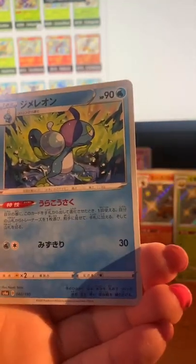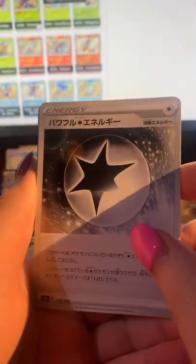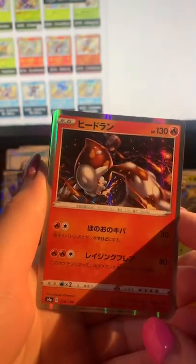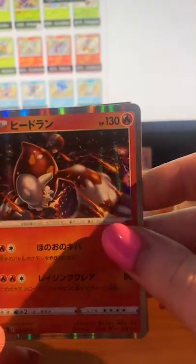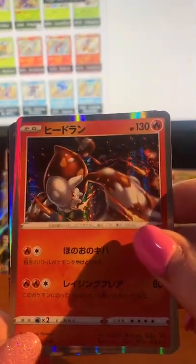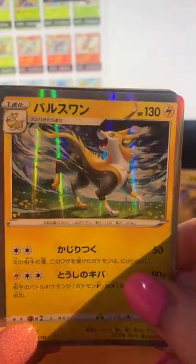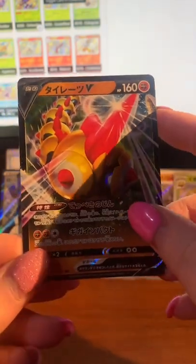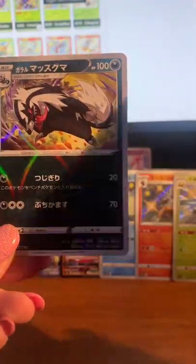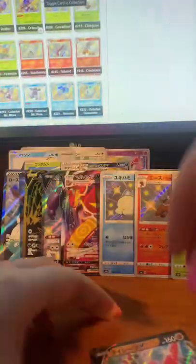Normal energy. I think his name's Hatterene or something — I'm not really into these particular mythical and legendary Pokémon. Oh, that's cute — that's a very nice holo. Boltons — the boys! The legionnaire boys, very cute. And then we've got Zigzagoon, and that is it for the first box! Very good, very good.